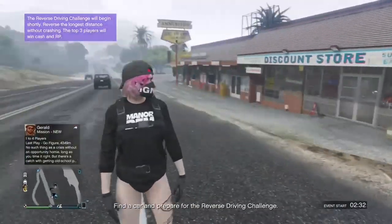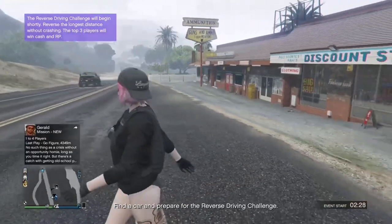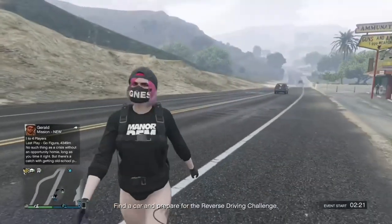Welcome back to another video. I'm showing you a new glitch on how to transfer any logo off any top onto any outfit. All you need is a saved outfit and enough money to buy the top you want the logo off, and you can make your way to any clothing store - that's it really.